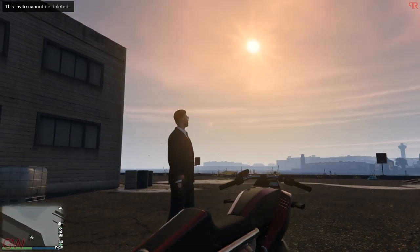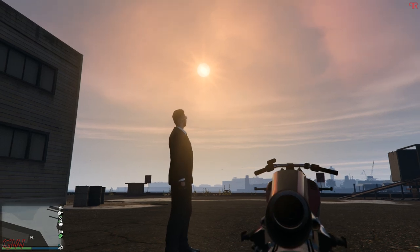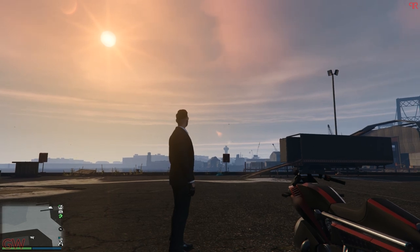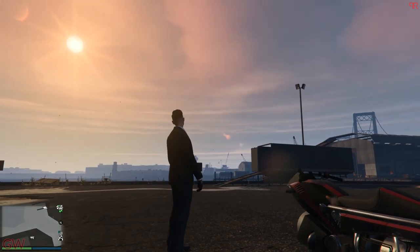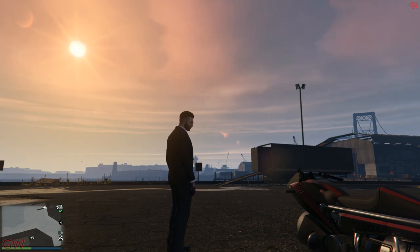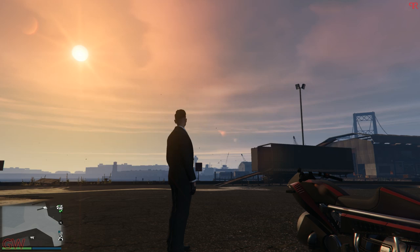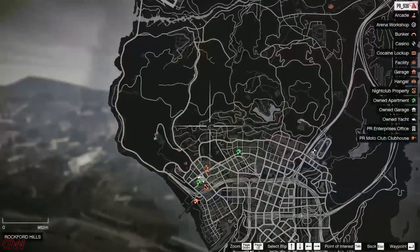Hey everyone, welcome back. From the Casino Heist DLC, we got a new weapon added into the game, locked behind a treasure hunt side quest. This is similar to the Red Dead Redemption 2 challenges we had earlier — the two treasure hunts for the revolver and the axe. It's comparatively easy, and the information was also shared from Rockstar's side. In this video I'll be showing you how to get the Antique Navy Revolver and $275,000 in just a short amount of time by completing all those treasure hunt clues.